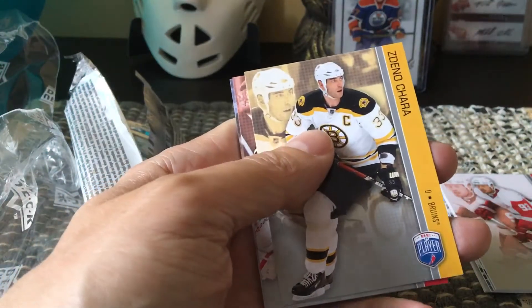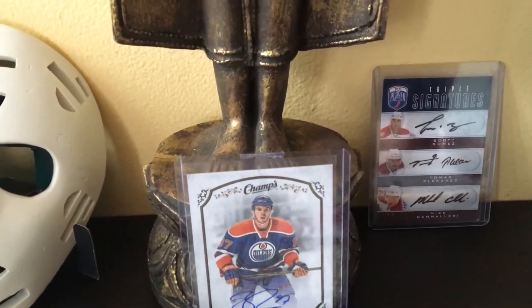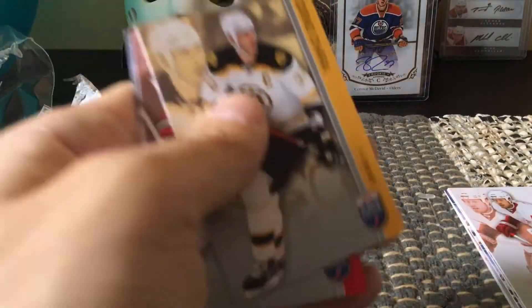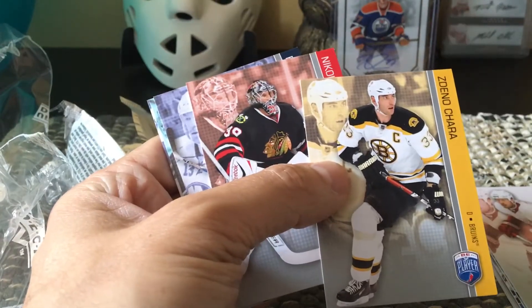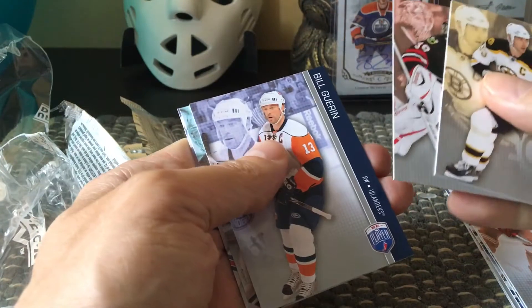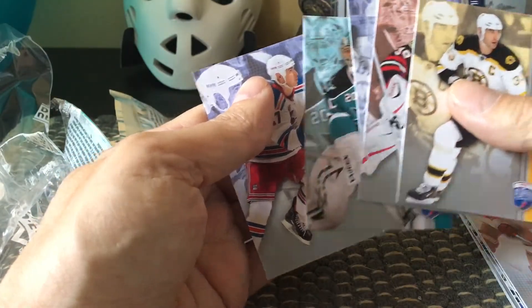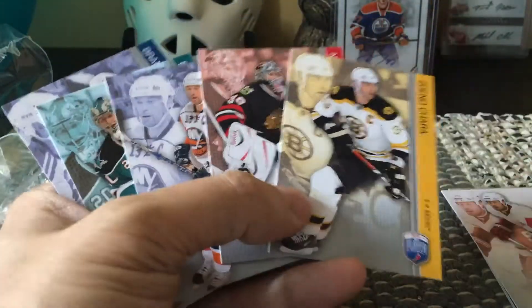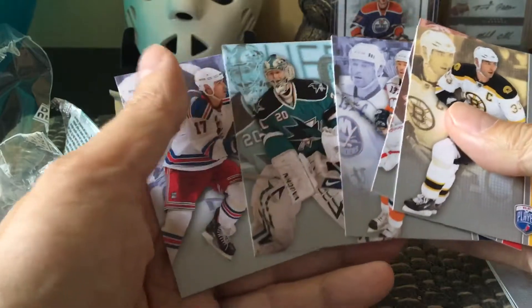The autos are inserted one per two packs, and the duals are one in sixteen packs, so that would be the ideal thing to hit, or a numbered triple. In the background I actually have a triple from 2009-10 including Halak and Plekanec. So let's see what we get: we got a Zdeno Chara, a Nikolai Khabibulin, a Bill Guerin, an Evgeny Nabokov, and a Brandon Dubinsky — those are the ones from our first pack.